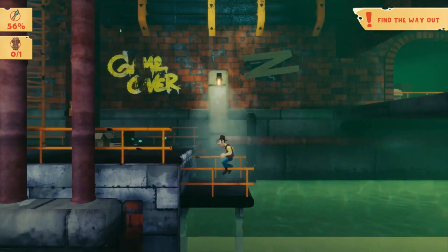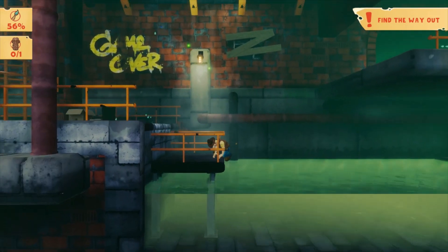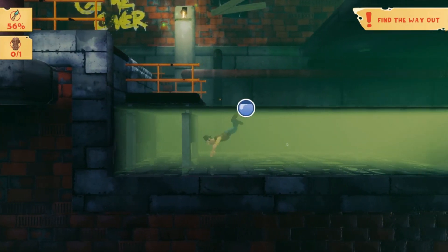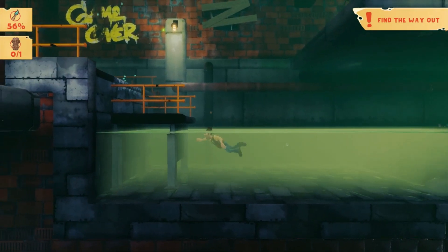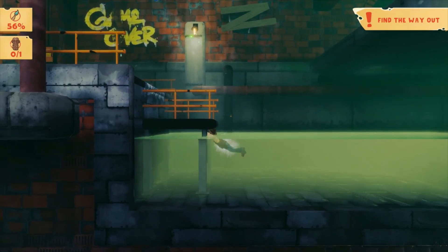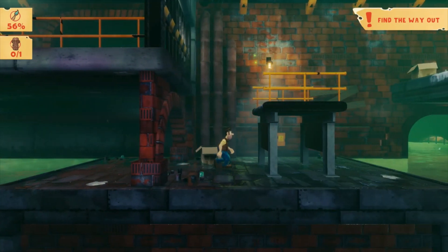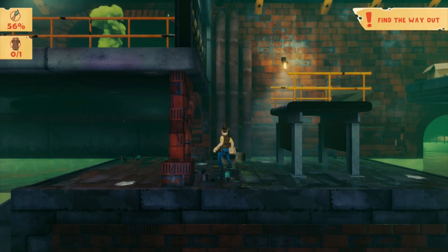Then you just jump out - that's it, that's the skip. There is a climbable ledge here if you need it, if for whatever reason you're walking too low and need to jump out. But ideally you want to skip that ledge grab as well and just do one, or none I should say.